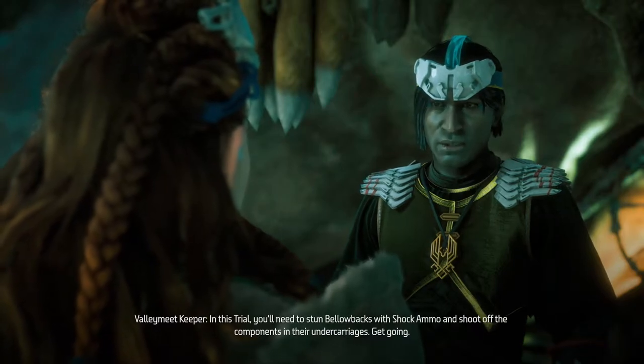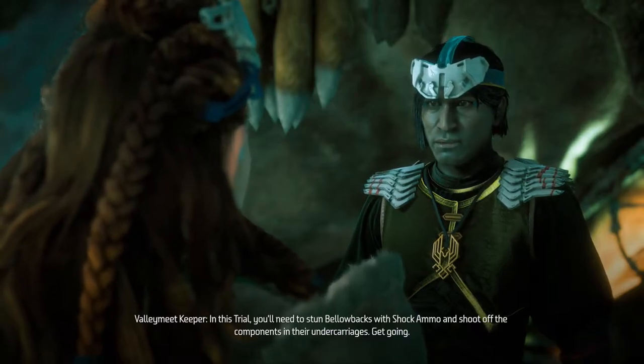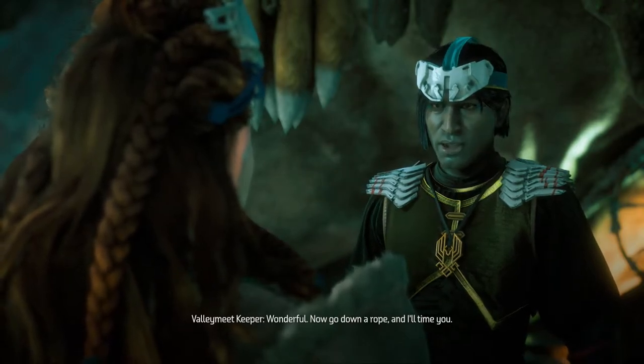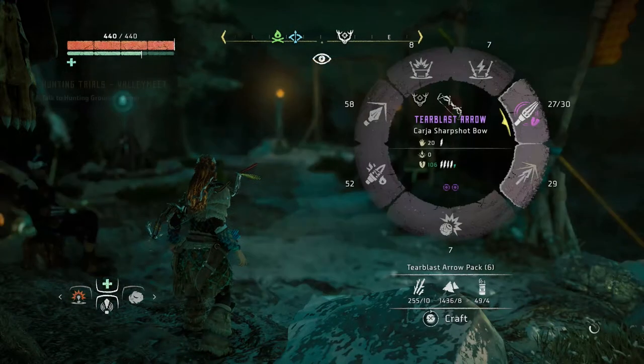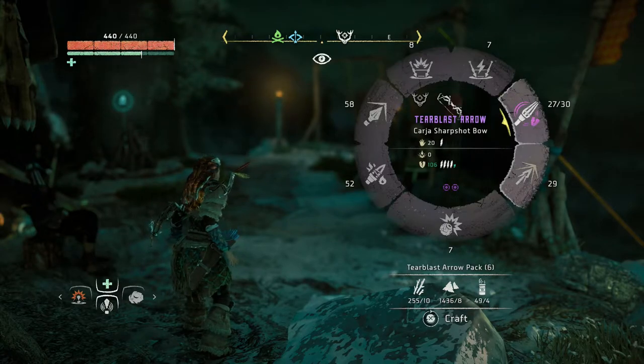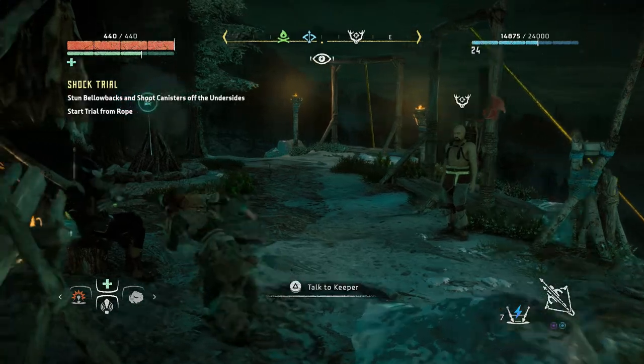Shoot off the components in their undercarriages. All you need — the best thing is to have shock wire and of course the tear blast arrow. We start with shock wire.